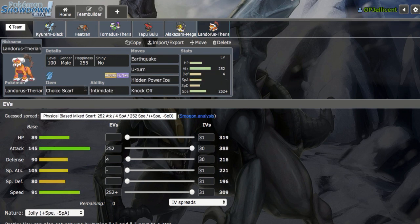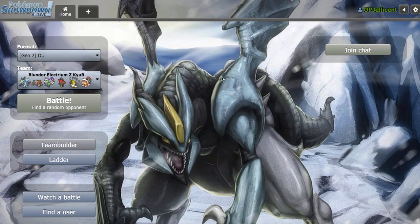And finally, Scarf Lando is our primary form of Speed Control on the team. It's actually Max Speed Jolly — I don't know what the EVs are for, but it's definitely nice to have around. HP Ice is just to help out against opposing Lando in case Kyurem can't pressure that. That'll be the team — you can find it down below in the description if you wish to try it out yourself. Let's get right into the games.